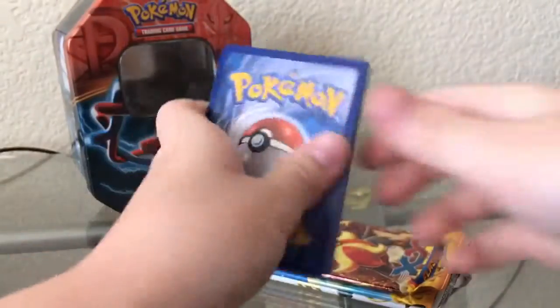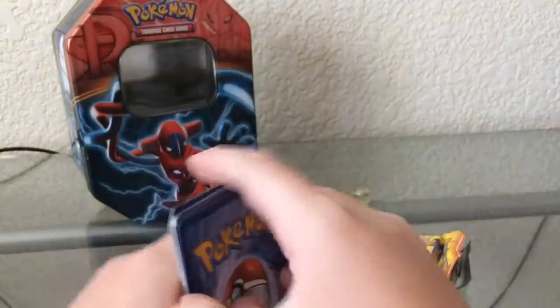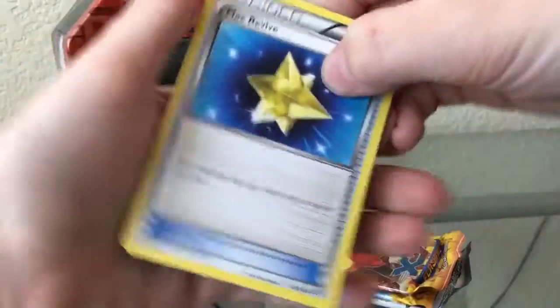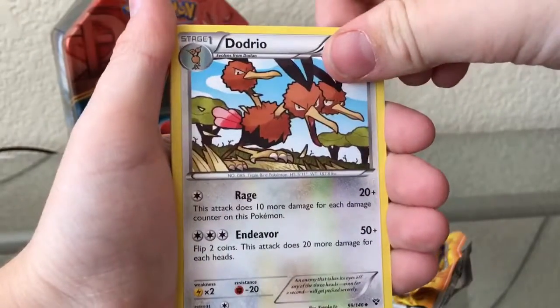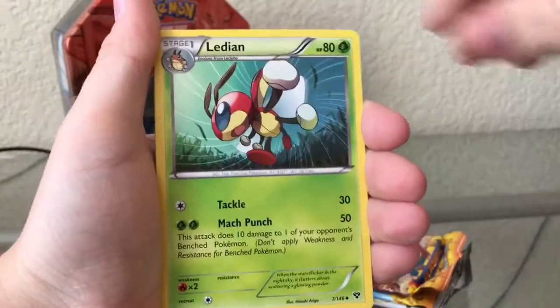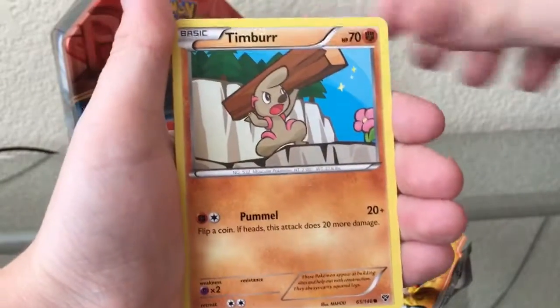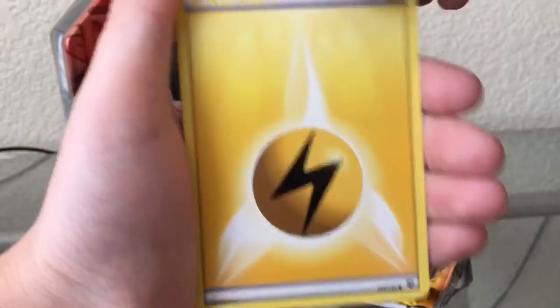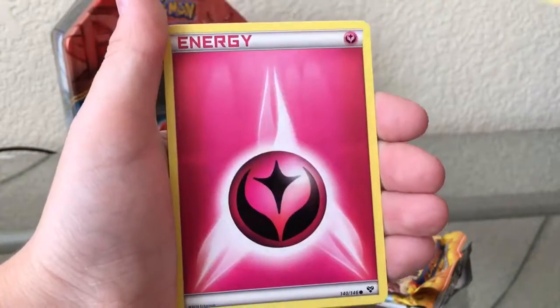There's the TCGO code. And then three from the back. Oh, Max Revive — I have so many of those. So we got Max Revive, Dodrio — oh, that's pretty cool artwork — Ledian, Ekans, Lightning Energy. Oh, Weedle — that's really cool artwork for Weedle.